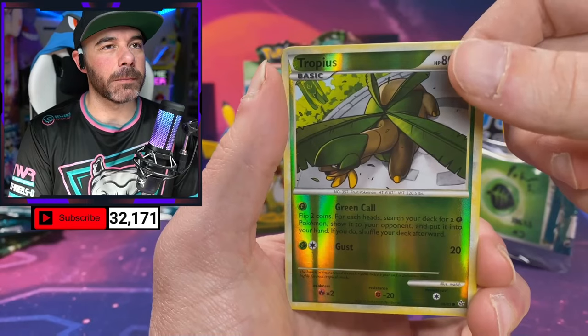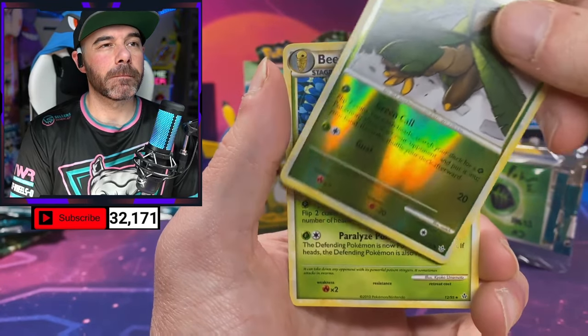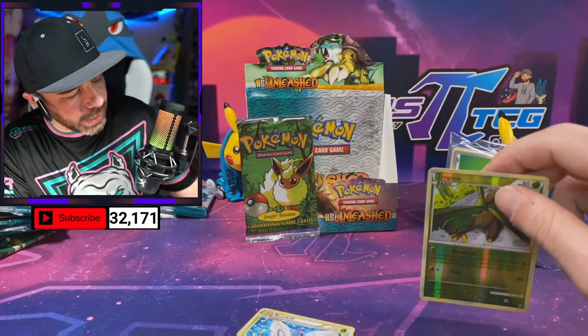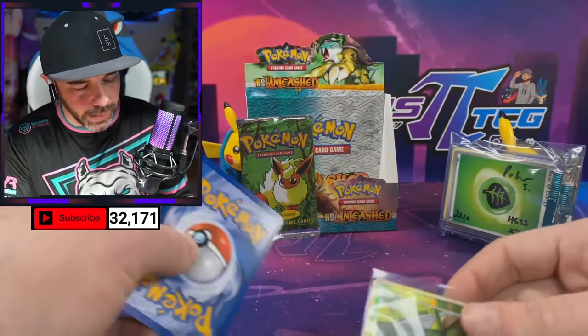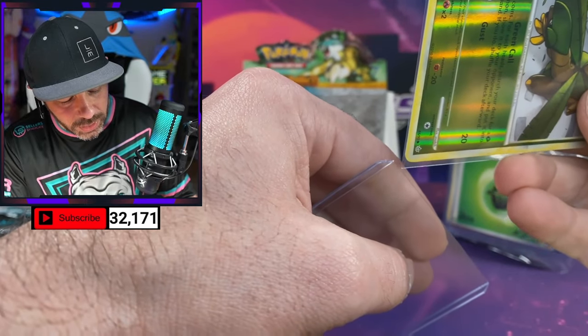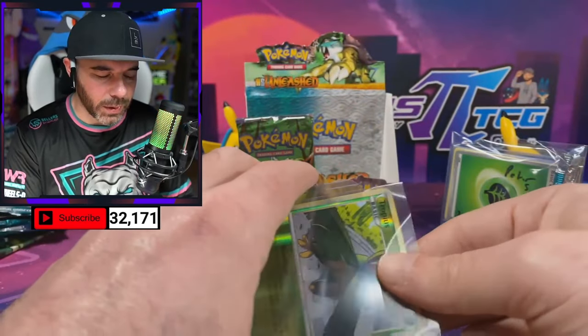Secret Rare Legend — give it to us! We got the BDB. It's okay though, because we were still able to pull four Prime cards and three Legend cards from the box. We didn't complete two, but it's okay.